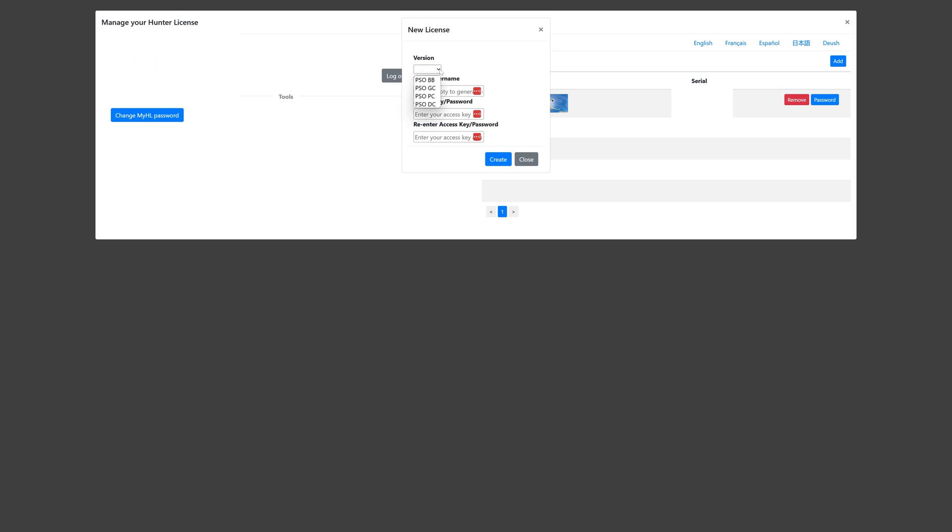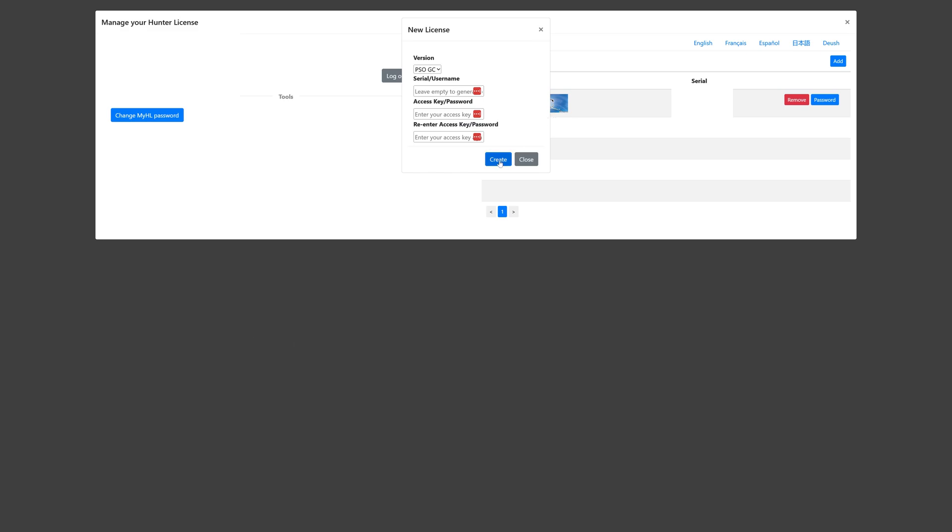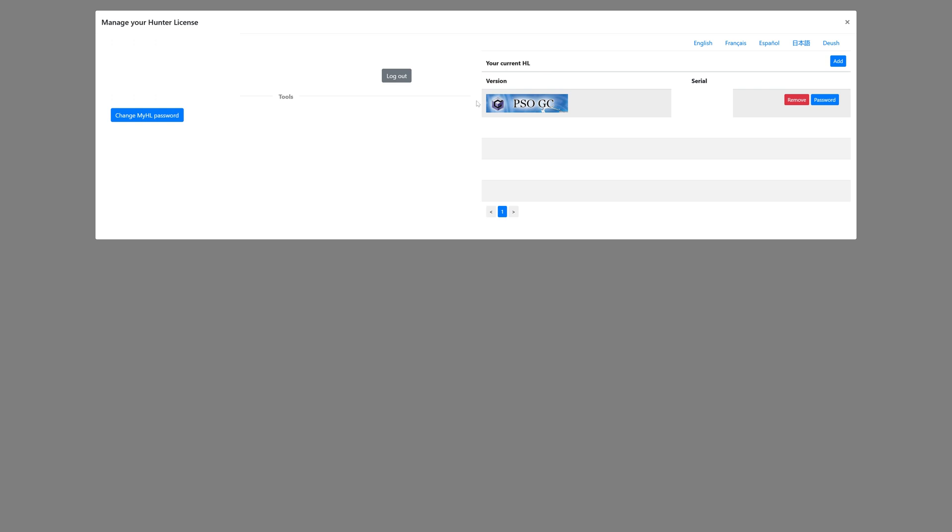Select the version we're going to be using — we're going to be doing Phantasy Star Online GameCube — and now you just need to enter your serial number and access key that you find within the Phantasy Star Online game case. If you do not own a physical copy of Phantasy Star Online 1, 2, or 3 and don't have access to a serial number or access key, I'm not really able to help you with that — you're going to have to come up with a way of generating those on your own. Once you get those entered, click on Create and you should now have a hunter license showing up in the right-hand part of the menu.